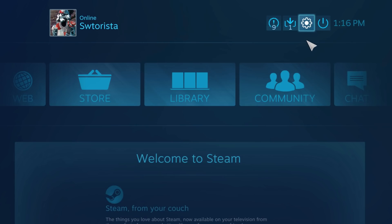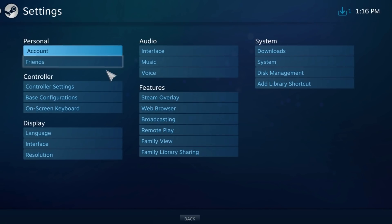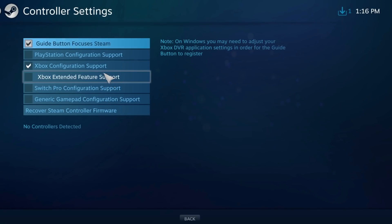In Steam Big Picture, click the gear icon for settings on the top right, then choose Controller Settings from the menu. In this new area, make sure Xbox Configuration Support is checked. If you don't have this checked, you'll get an error message later that says 'Configuration support disabled.'